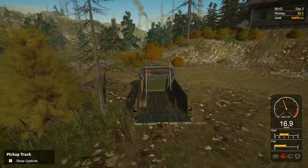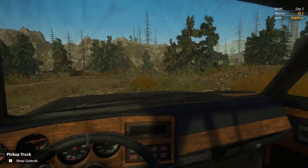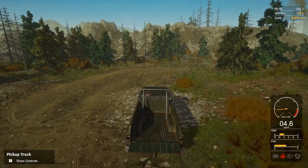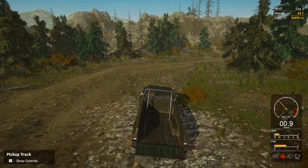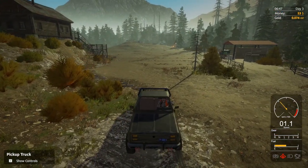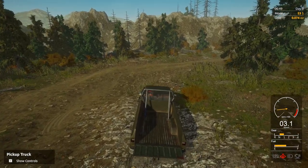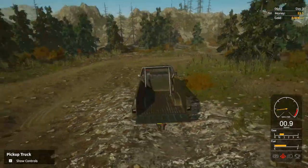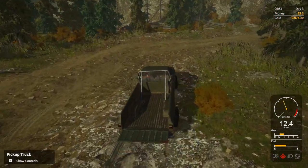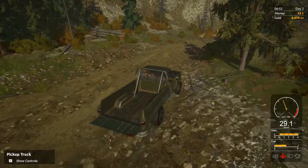If you press C you start off with this view, press C again you go to a back view, but you can't swing your view around with the mouse — you have to back up to look back. It's really not a great set of controls. Hit C again and then you can swing the mouse around and have more of a traditional driving control, which is the way I like it.